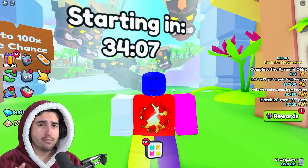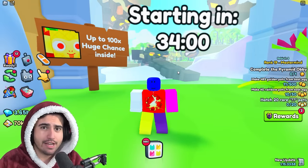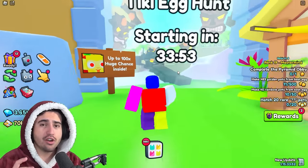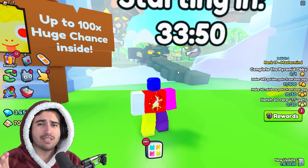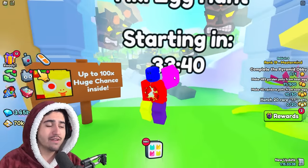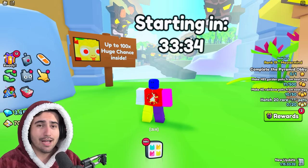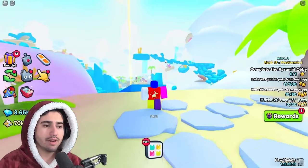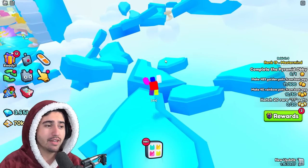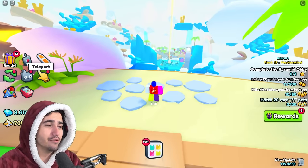A quick reminder: if you're doing anything that requires opening an egg in Pet Simulator 99, you definitely want to be using an auto clicker, because auto clicking while opening an egg lets you open it up to about 20% faster. Being able to open eggs 20% faster during this timed event gives you a much higher chance at getting the huge. If you're on mobile and don't have an auto clicker, you can just tap the screen while opening to make it go faster.